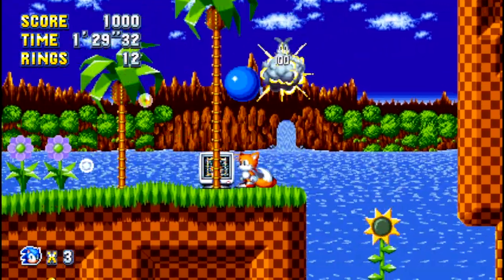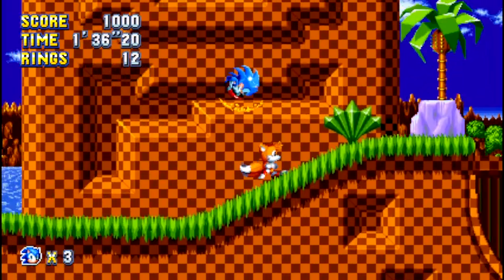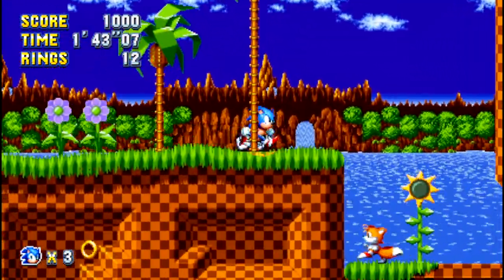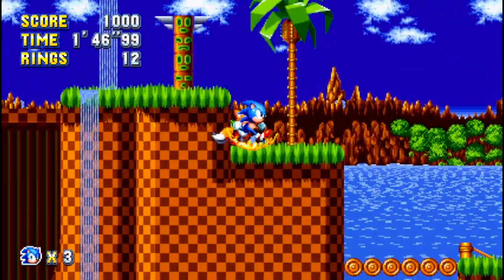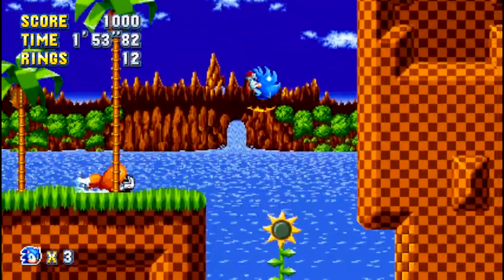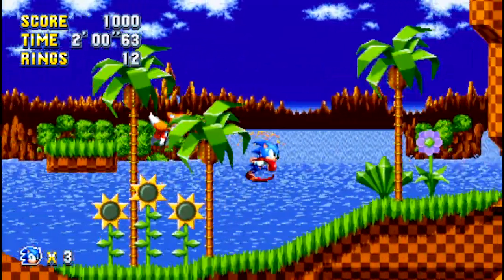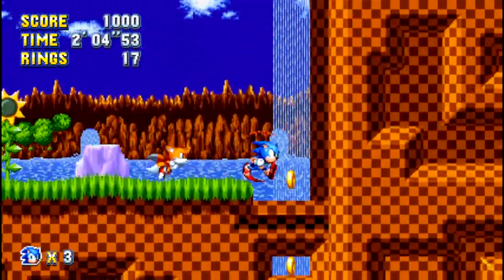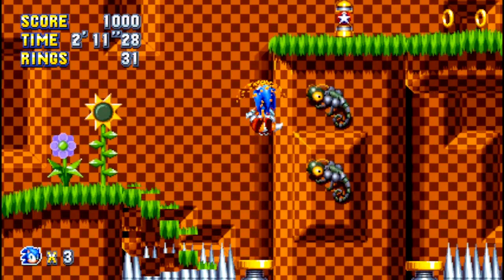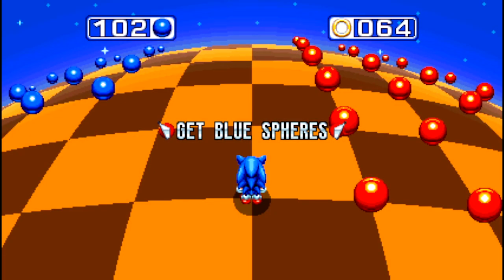The cool thing about this game is that it has so many special items that you can find throughout every level. What I actually found is a fire shield — I figured out that this is a flame shield, and that you can go through any fire obstacles that are blocking the path. I have to use my somersault to get close.